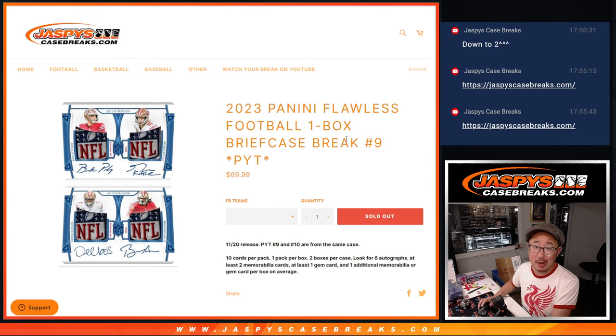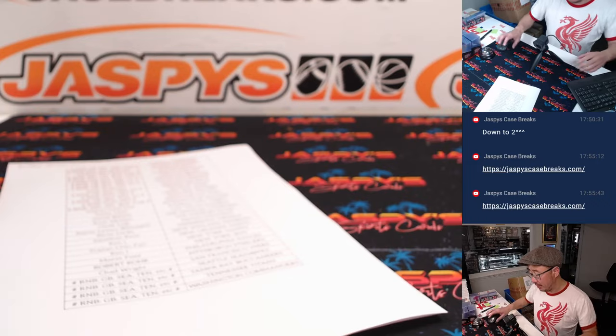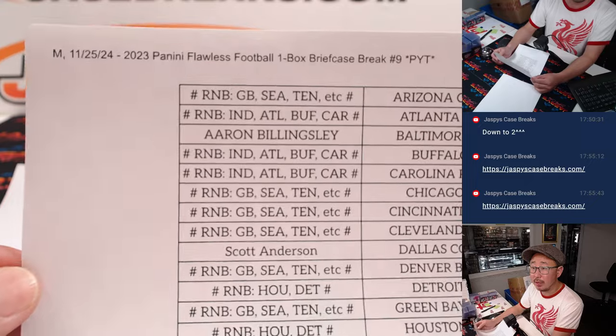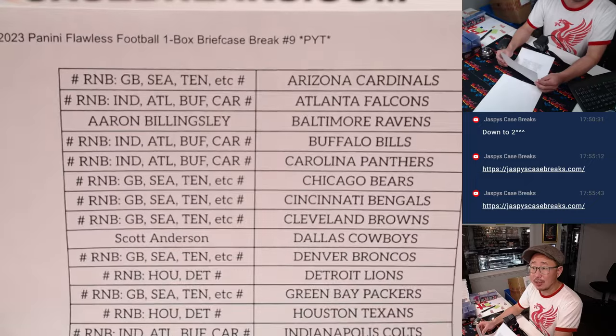Hi everyone, Joe for Jaspi's CaseBreaks.com coming at you with a one briefcase break of 2023 Panini Flawless Football. Pick your team number nine — a half case from a fresh case right here. Big thanks to the people who bought their team straight up. Appreciate it here on a Monday the 25th. We've got Ravens at Chargers on in the background.